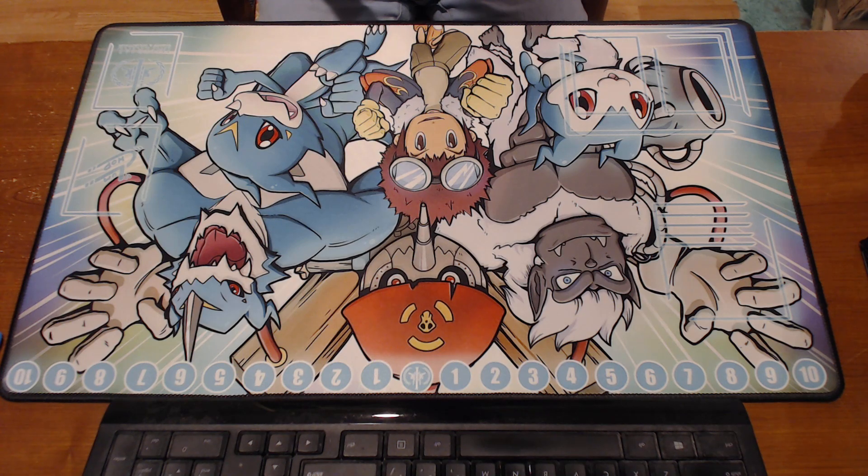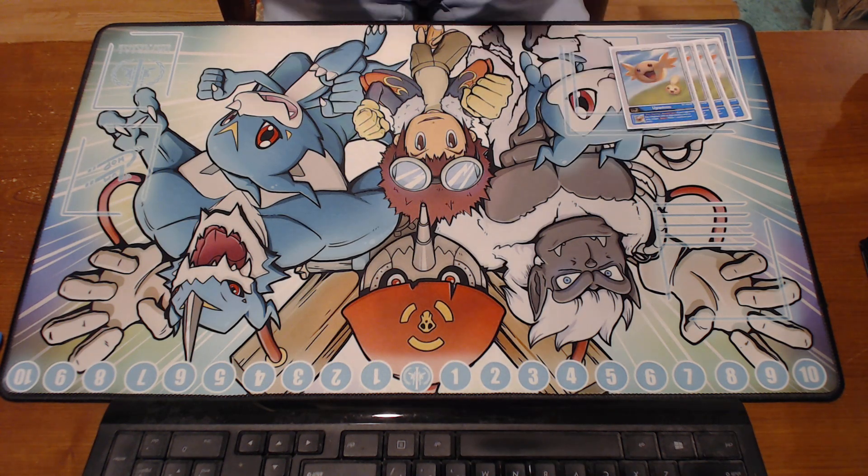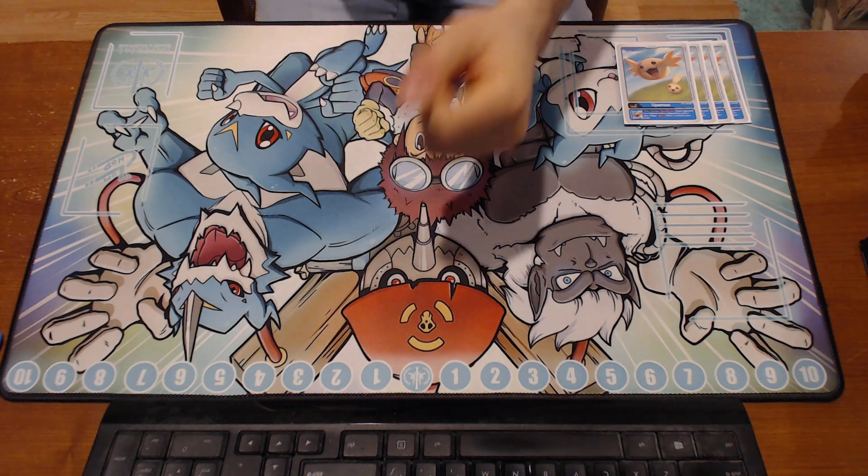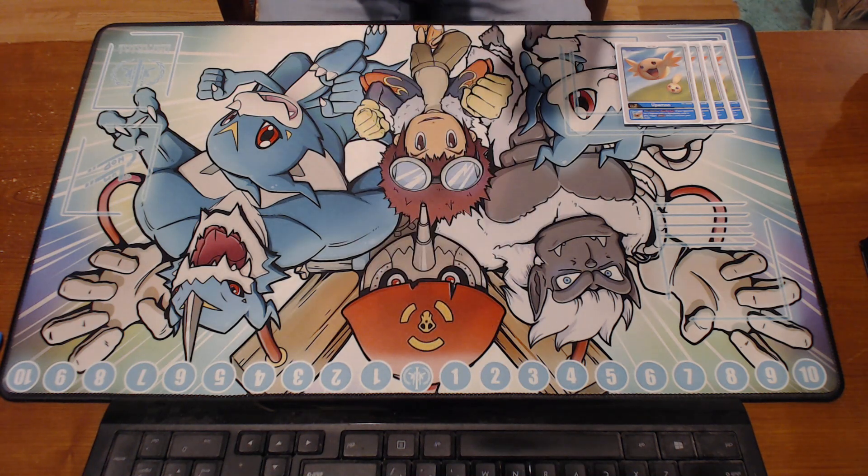We start off with four Upamons — as standard as you can get. This card is amazing. When attacking, once per turn, if your opponent has a Digimon with no Digivolution cards in play, you can just draw one card. It's great for that amazing turn two — turn one Digivolve, play a thing, and then come out already drawing a card. Super, super good.